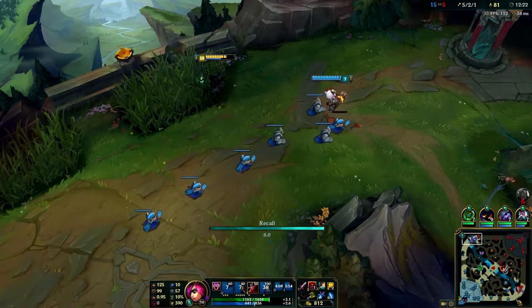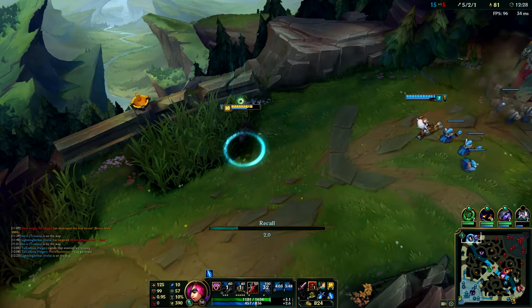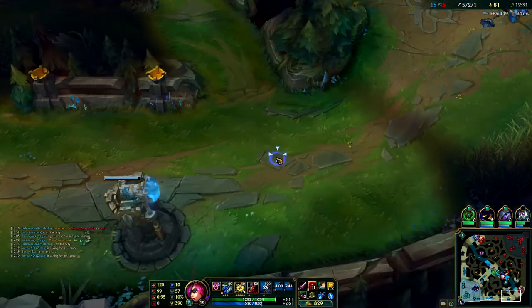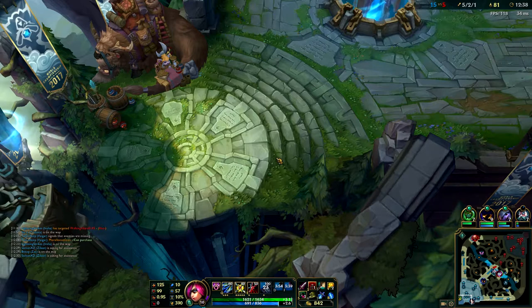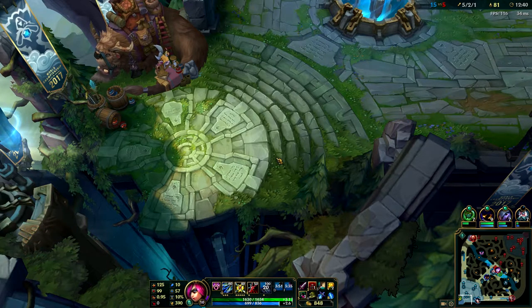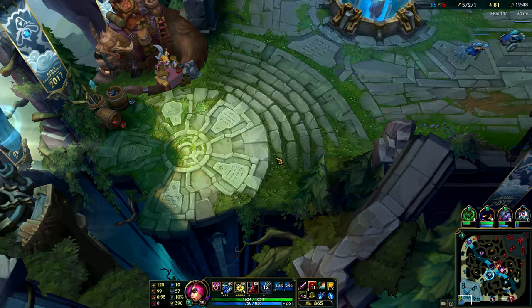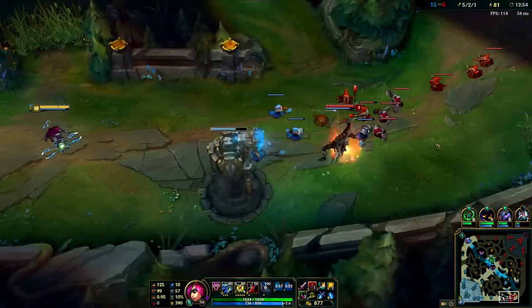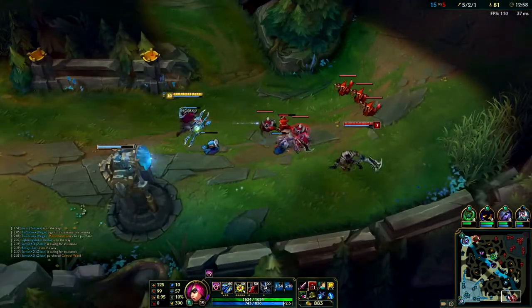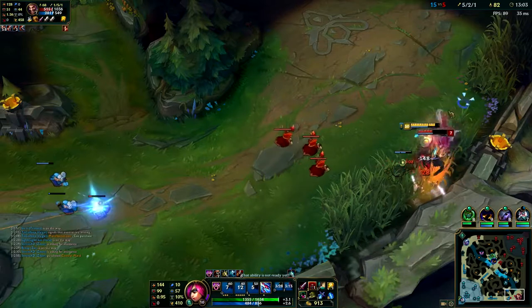Tristana comes top - I thought Zilean would come with her because there's no way Tristana can survive lane with Gragas camping. So I just rush straight to bot - don't worry about spending gold, I just want to get the wave, save the tower. The Draven's actually quite far behind so I know I can just kill him, especially with the Tabi.